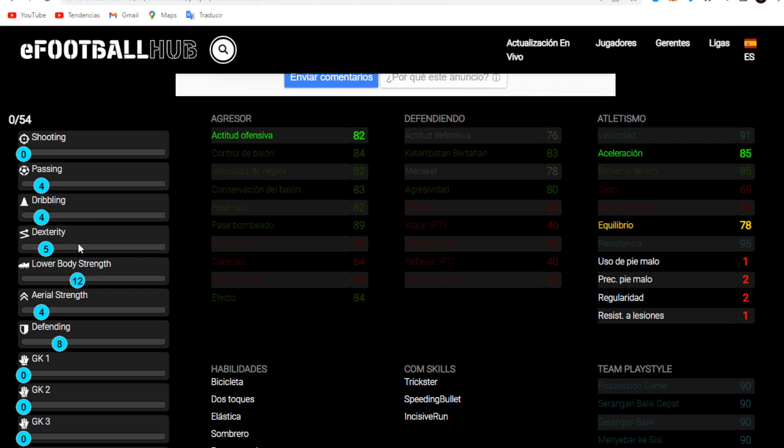Then the acceleration — I get to 85 with 5 points, which I think is good. Obviously, the most important thing is the velocity and resistance: 12 points for that gets me velocity 91 and resistance 95. That makes him one of the best laterals for me in the game.